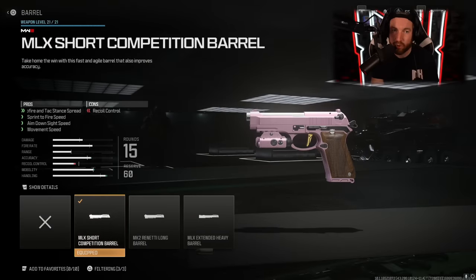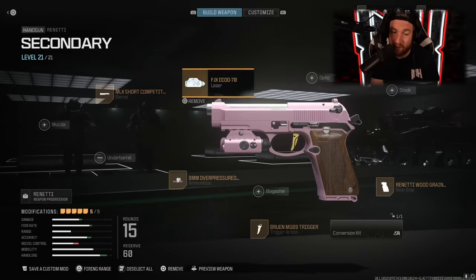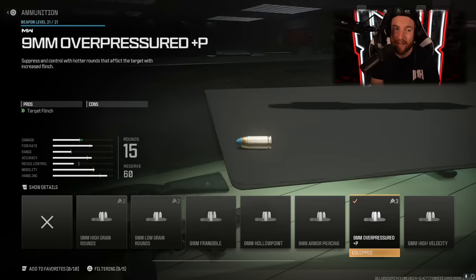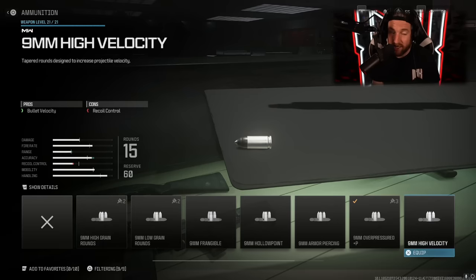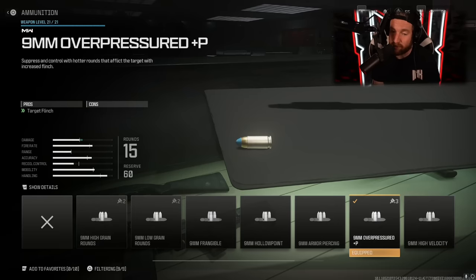The next thing I'm using is the MLX Short Competition Barrel. This one is going to improve your sprint to fire speed, move speed, and aim down sight speed. As far as recoil goes on this thing, I'm only using it up close, so bad recoil isn't too bad for me. I'm using the Overt Pressured Rounds. The reason why I'm using this is because most of the time when I pull out my pistol, it's a last ditch effort — an enemy's coming up, I'm out of ammo, or I'm switching weapons, and I am going to be at a disadvantage. If I can put them at a disadvantage by hitting them with a little bit more flinch, that is the best case scenario. You could also use high grain rounds for a little extra damage range, or high velocity for more bullet velocity.